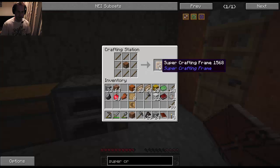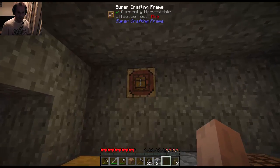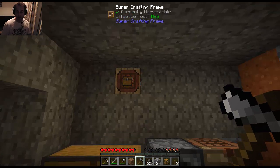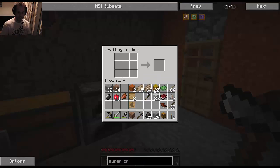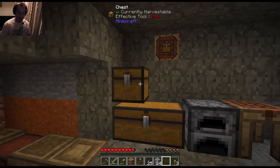We surround the crafting table with sticks and we get ourselves a Super Crafting Frame. Let's put it up. If we want to make some chests, I believe if we just put the recipe in there and right-click it, it will use the items in your inventory to create that item. So no more going to crafting tables repeatedly — you can just quickly click it and away it comes. That is pretty cool.